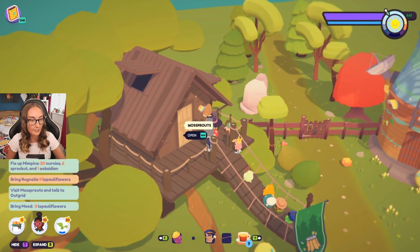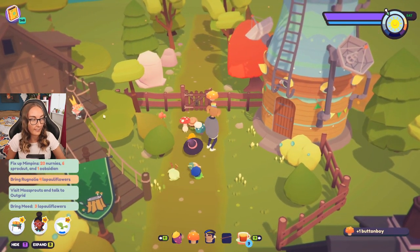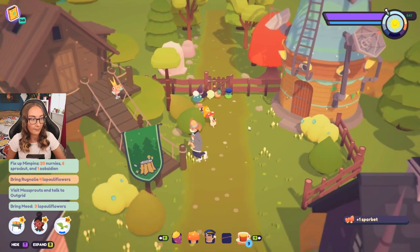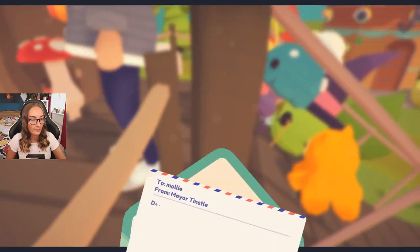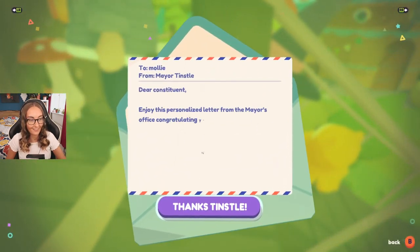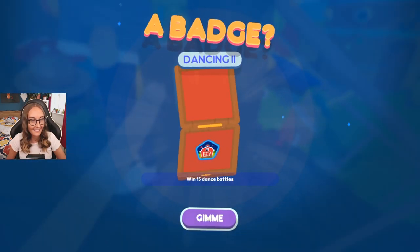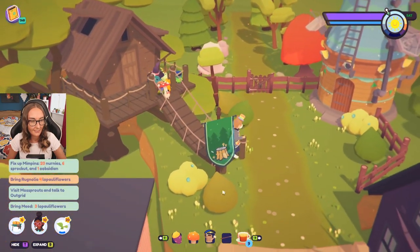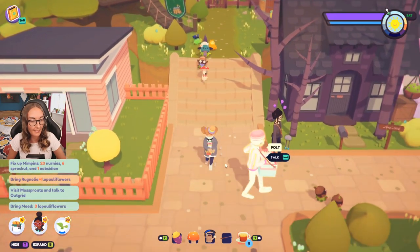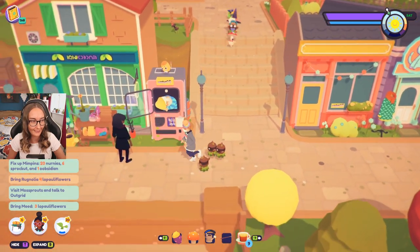The sign says construction in progress, come back tomorrow. Oh man. We got a badge — I think this guy's waiting to give me one. "Dear constituent, enjoy this personalized letter from the mayor's office congratulating you on your badge. Mayor Tinsel." Thanks, Tinsel. Win 15 dance battles — wait, as in like actual battles? I thought that meant 15 tournaments! That was my first tournament — are you feeling okay?